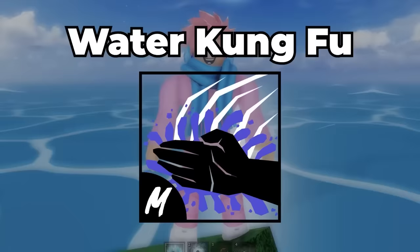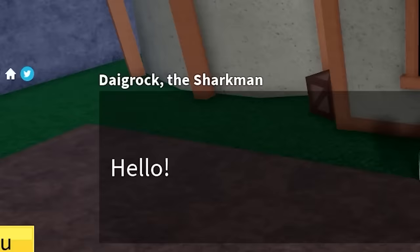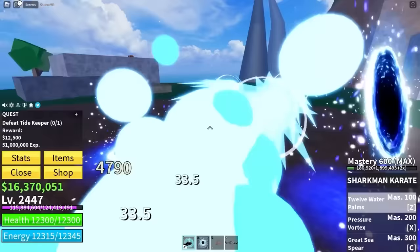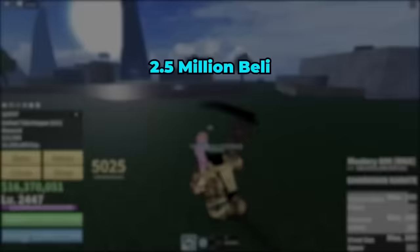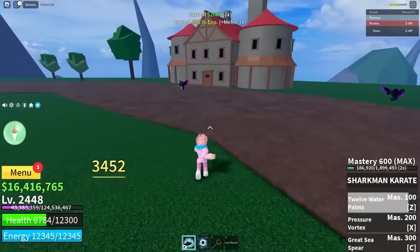Everyone knows the best fighting style to buy in the first sea is Water Kung Fu, but did you know you can upgrade it to Sharkman Karate — making it even better for grinding? Sharkman Karate is the V2 of Water Kung Fu, dealing so much more damage with abilities 10 times better. Head to Skull Island and talk to Dygrok the Sharkman. Complete his quest by getting a Water Key from the boss behind the island — the key has a really low drop chance so double drops helps a lot. It costs 2.5 million belly and 5,000 fragments, requires 400 mastery on Water Kung Fu, and is definitely the best fighting style to use with Buddha since its passive ability has no delay.